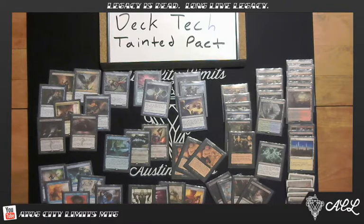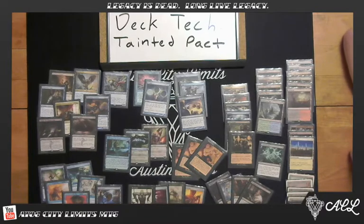The deck Tainted Pact is, as you can imagine, revolving around the card Tainted Pact, which is an instant for one generic and one black. When you cast it, you remove the top card of your library from the game, and you may repeat that as many times as you want. Whenever you feel like it, you can stop and take the last card and put it in your hand. But if you remove a duplicate card, it just stays exiled — you don't get a card back. The whole idea of the deck is you play one-ofs, so that way you can use Tainted Pact and never fail, essentially getting an instant-speed Demonic Tutor to grab whatever piece you need at the moment.